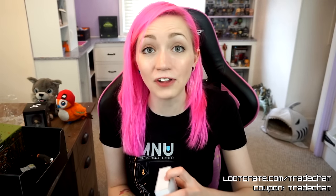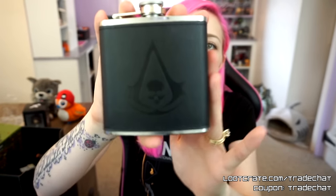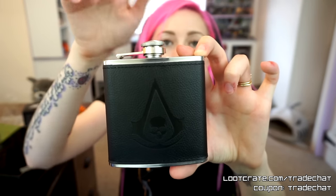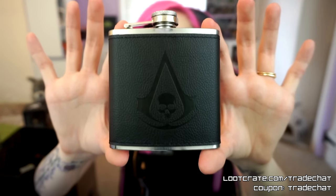This is very heavy. I don't know what this is, but this is very, very — is this a flask? Oh my god! So this is super cool. This is an Assassin's Creed leather flask. The outside is leather, the inside looks like stainless steel or nickel, and it's got a screw-on, screw-off top. This is a functional item and it is very cool. This might be one of the coolest things we've ever gotten out of a Loot Crate, no less a Loot Gaming. I can't believe they sent me a flask! I'm so into this!